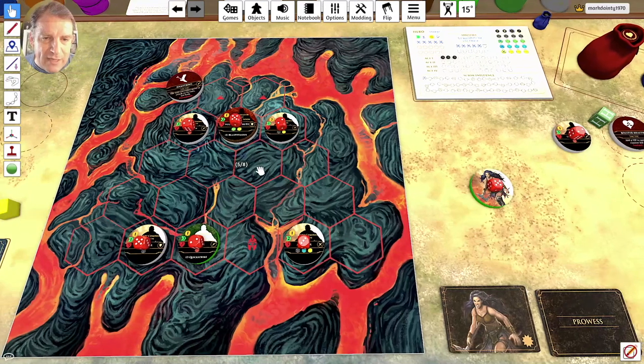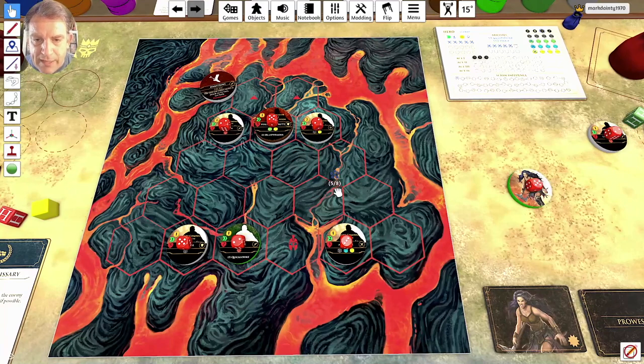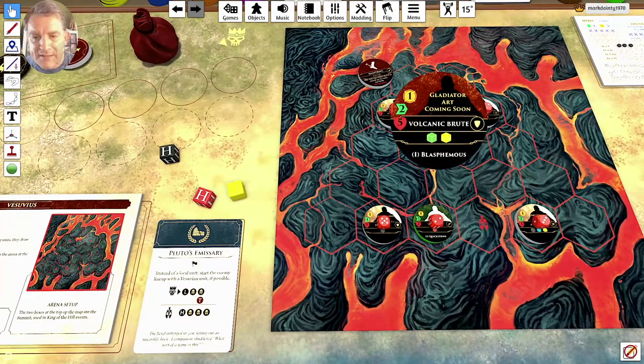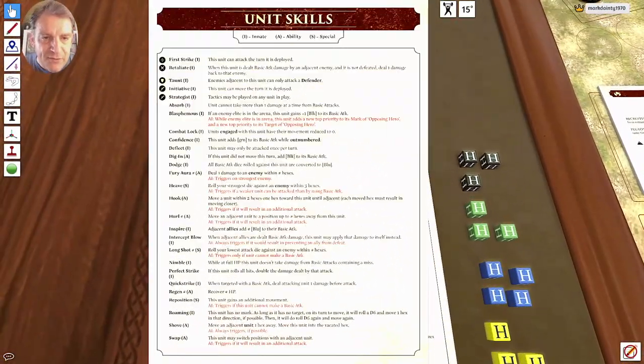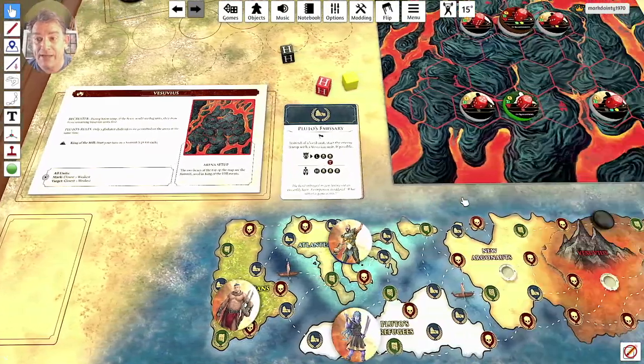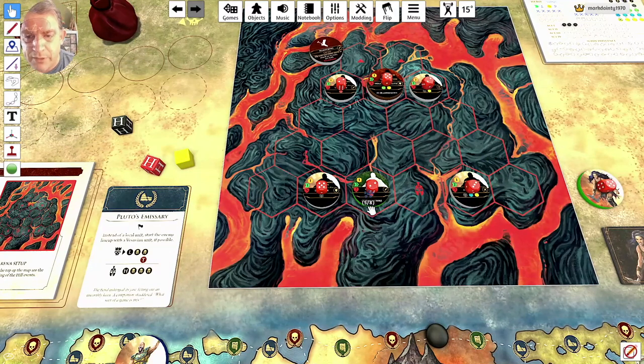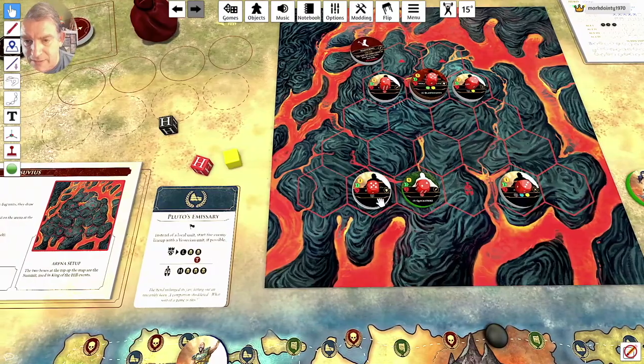The Blasphemous ability on the Volcanic Brute: if an enemy elite (my hero) is on the arena, this unit gains plus one black die to its basic attacks and makes the hero its top priority target. Since I'm holding Virago back for now, that won't trigger yet. I keep three units on the map as required.